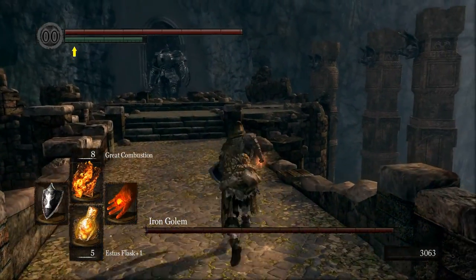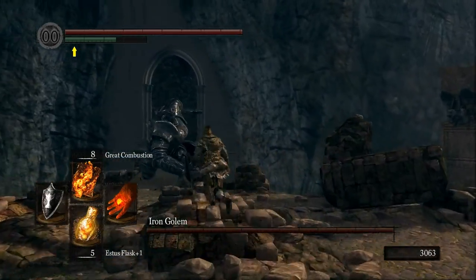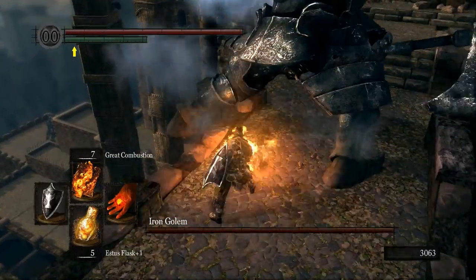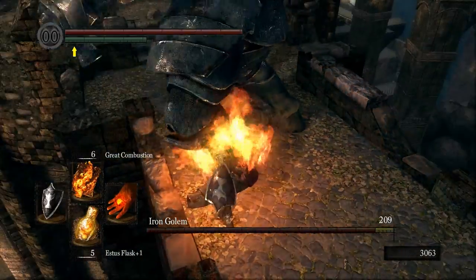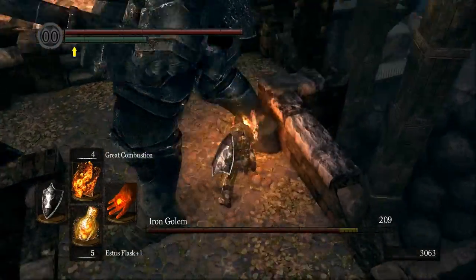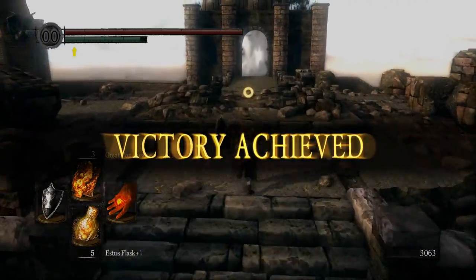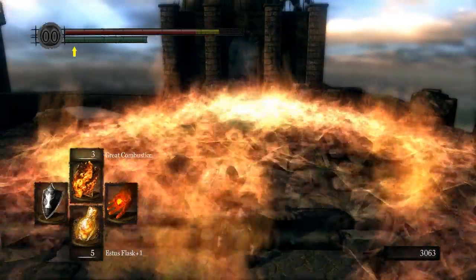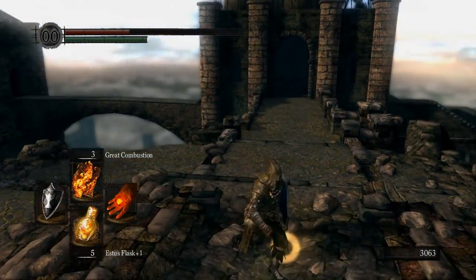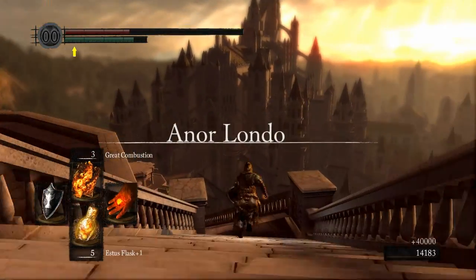With Iron Golem, same as always — duck to the right so that his smash hits on the rocks. We go behind him and want to use two combustions on his left leg and one on his right. You want to stand behind his left leg to get the angle to make him fall. Unfortunately I miss the first flame there and get a little bit impatient and greedy, but we've got loads of Vitality so we can tank it. And now we're at Anor Londo.